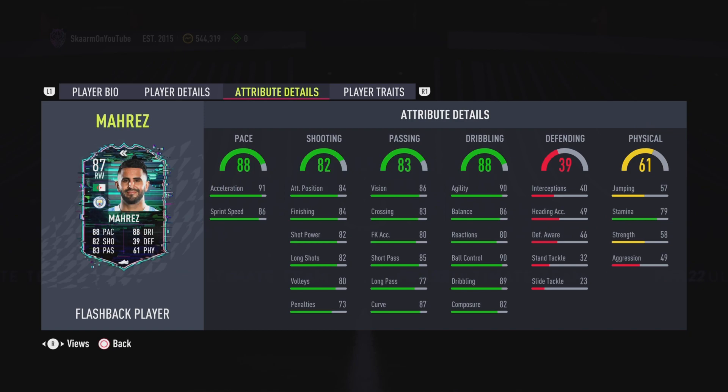He now has 86 sprint speed. In terms of shooting, it definitely got a decent upgrade as well, with 84 attack positioning, 84 finishing, and 82 shot power and long shots. In terms of passing, all the stats are pretty consistent, with curve at 87 as well.